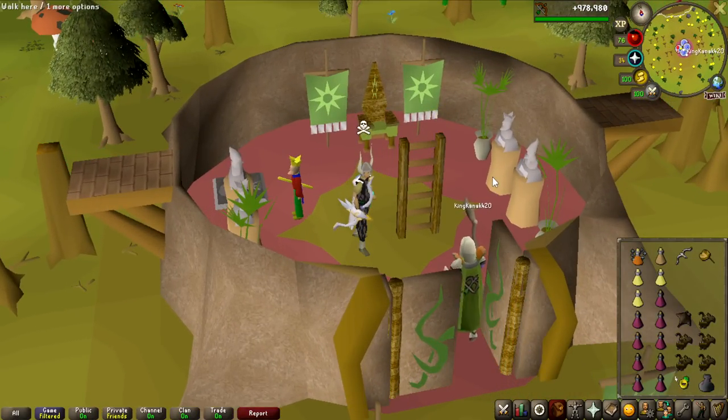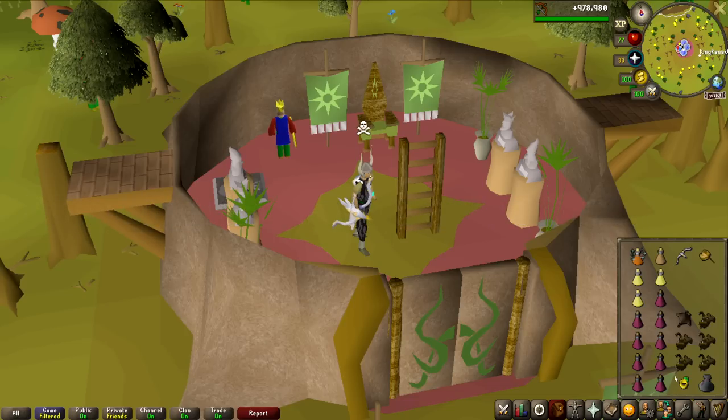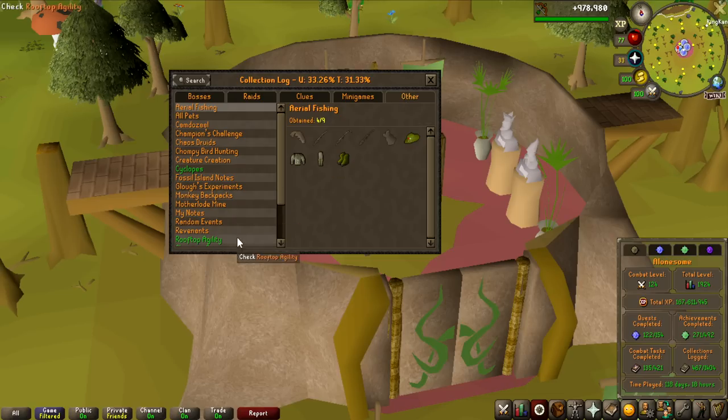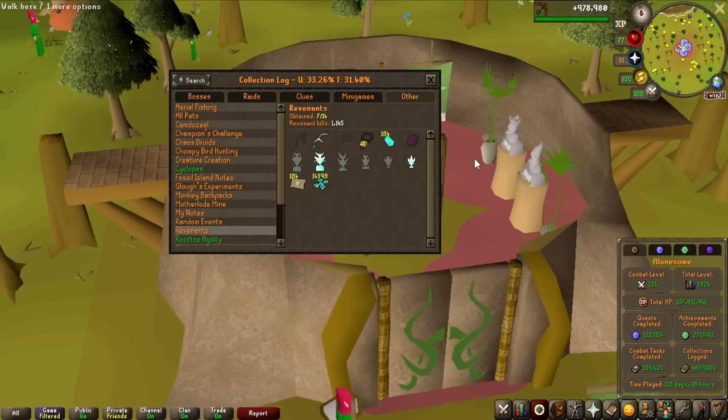Currently I am at 73,000 GP worth of profit every single kill - that is ridiculous. Let's also look at the collection log, because this is going to be ridiculous. Revenants - I've broken the 1,100 kill count mark. I have Kravsbo, Amulets of Avarice, the Ancient Effigy, Ancient Emblem, and of course a bunch of ether as well. I have still not got the Ancient Crystal though, so I have like 400 kills left to do and I have still not won the challenge. So this could either be a massive payout for me, or both a massive payout for me and a good giveaway. But if I ever want to complete this log, I have done a good dent into it already.